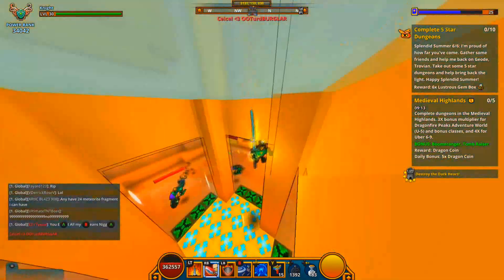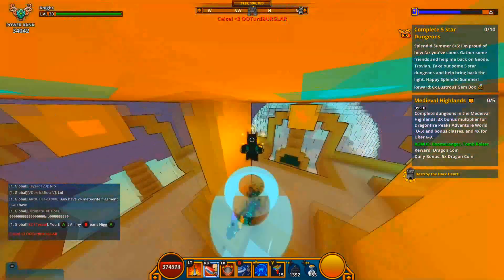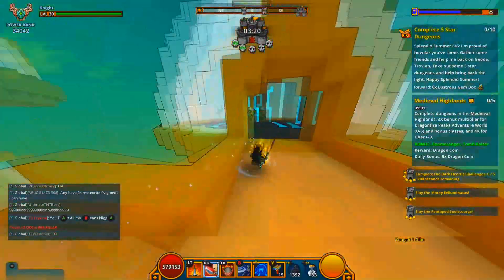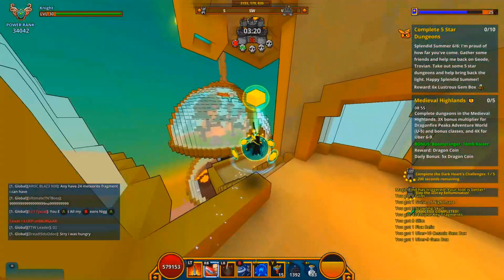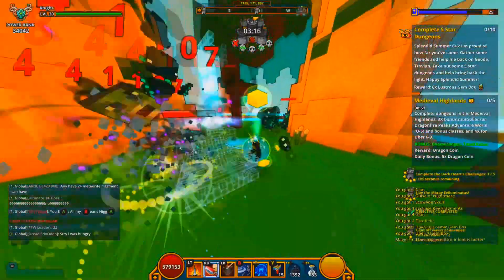The last step — Step 6: complete 10 five-star dungeons. This can take a while since you have to complete all objectives inside a 5-star dungeon for it to count as 1. I focused on 5-star dungeons only and ignored all 3-star and 1-star dungeons. Completing all 10 five-star dungeons finishes the event, and the reward is 6 lustre gem boxes, which is always good to get.